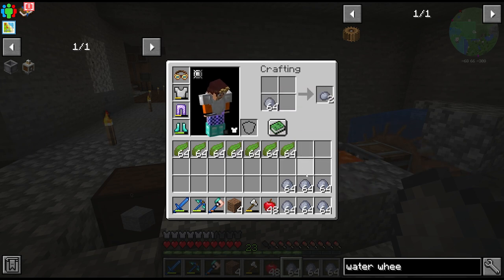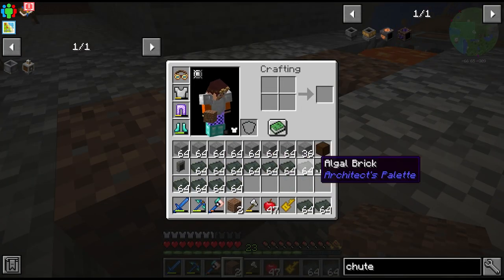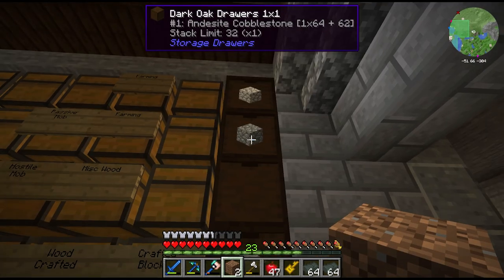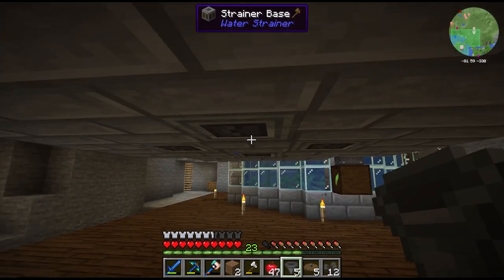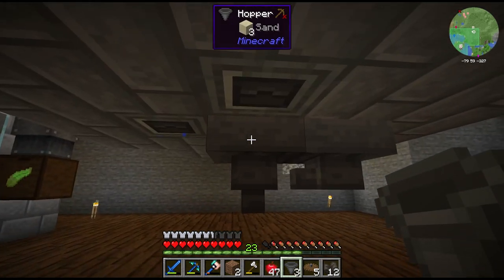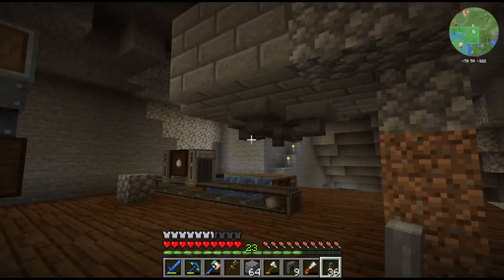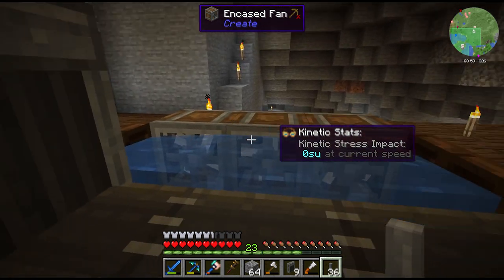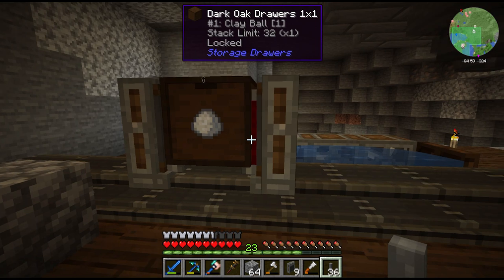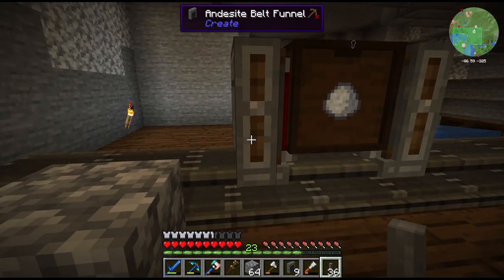While crafting up more parts for the setup, we've built up 10 stacks of kelp and have a decent amount of clay from last episode, so we'll batch craft a lot of algal blend — this should last a while. Look at all those algal bricks! We might need more andesite to mix with this. Now let's start hooking up the strainers — five hoppers pointing into the center to collect all items in one place. Actually we need to move all this up one block — we don't have enough space down here.